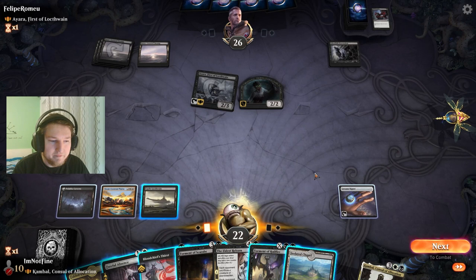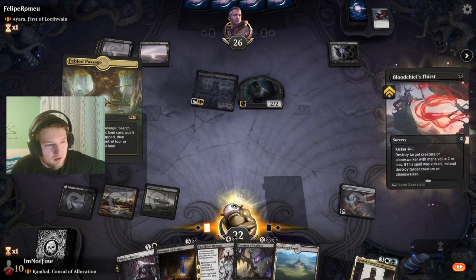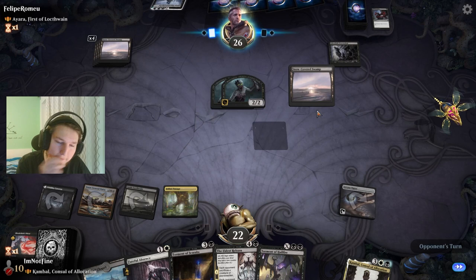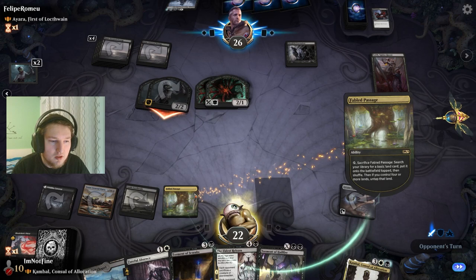I think I'm supposed to maybe get the ball rolling with this Torment of Scarabs, or just get rid of this. I kind of want to draw lands. I'm not cracking this Fabled Passage for now. Maybe I do want to stop drawing lands though. Lolth, Spider Queen — and they swing it immediately. No patience, huh? I'll crack this to increase my chances of drawing a board wipe.